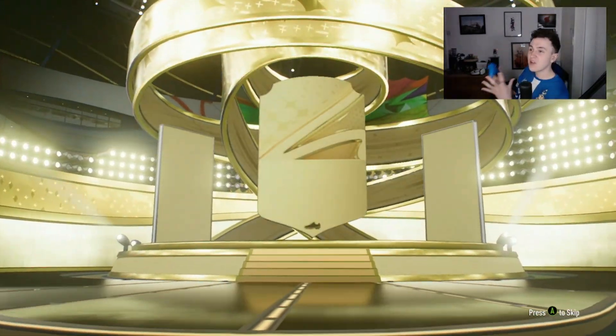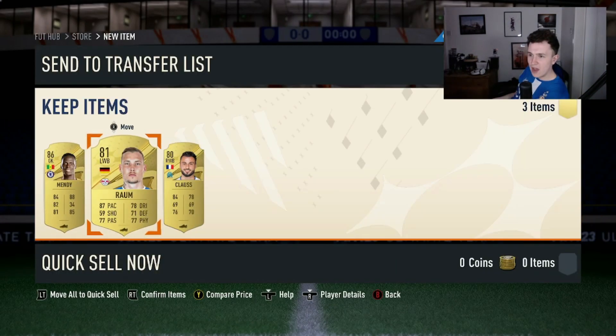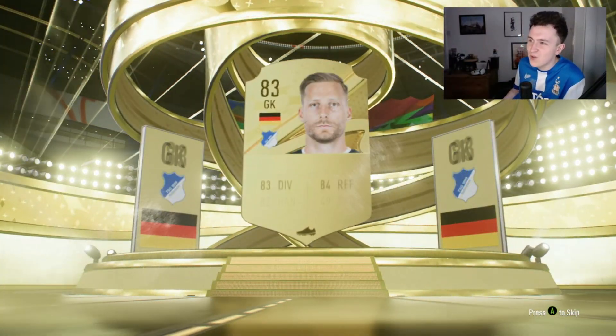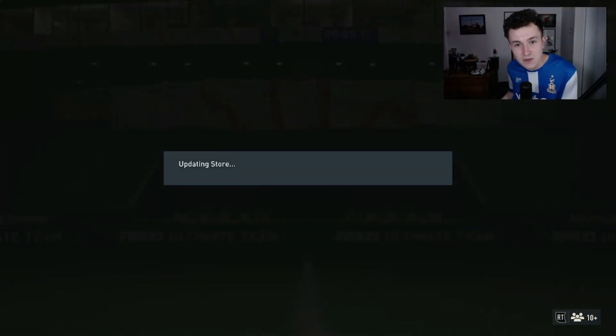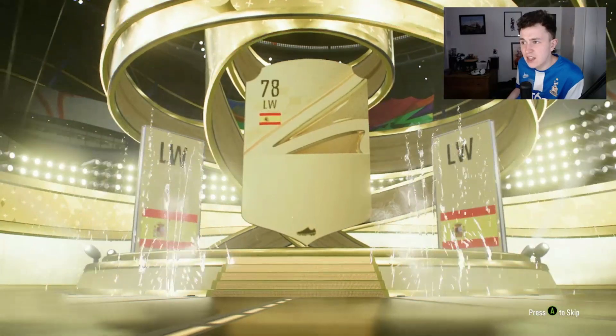Following up with another 3x80-plus pack — another goalkeeper walkout, Edouard Vendee, not very useful. That might be our fourth or fifth goalkeeper walkout. A rare gold pack is similarly disappointing with another German goalkeeper, Baumann — not helpful whatsoever. There's a Locatelli but he's far too slow. We'll take a Hawk and two Shadow chemistry styles though — probably one of the highlights so far. An 82-plus rated rare player pack gives us a Spanish left winger.